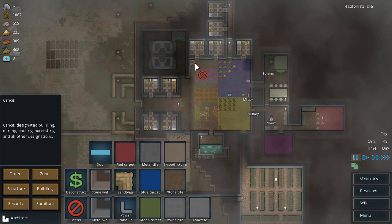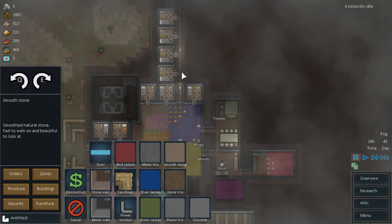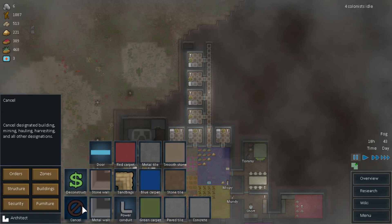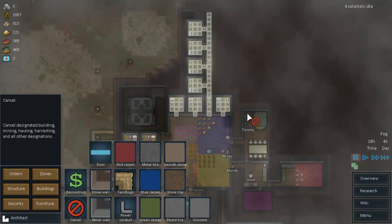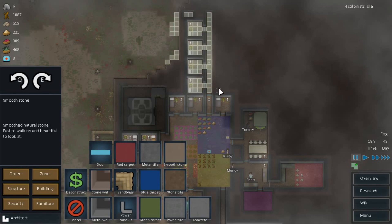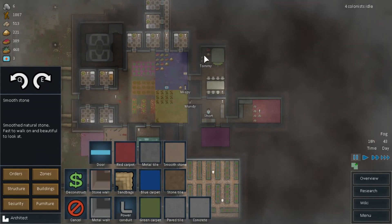Cancel there. Smooth stone tile. I wonder if I can do it throughout. Smooth natural stone — fast to walk and beautiful to look at. I'm wondering if I can put it in here, because I did carve all these out. Yep. So basically I'm going to cancel all these, even though I just did it a second ago, and switch this to smooth stone. I can't do that one door but that's okay.